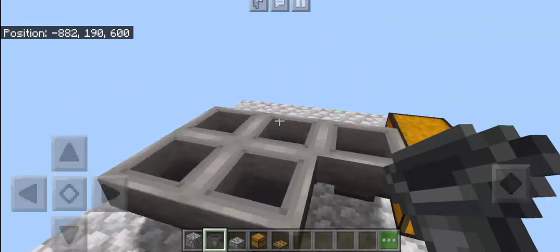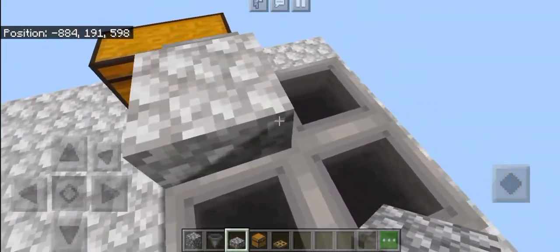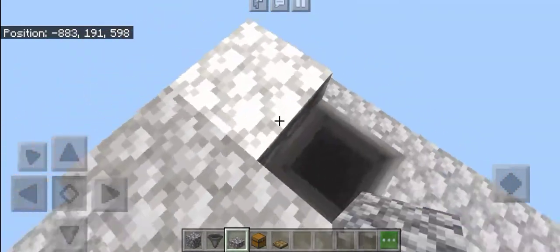As you can see, they all should run into each other. Then place slabs on top of the hoppers, just like this.